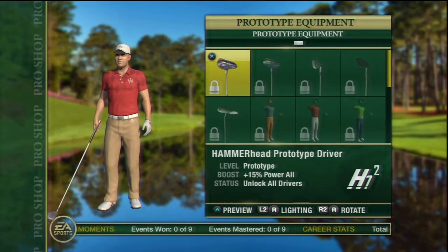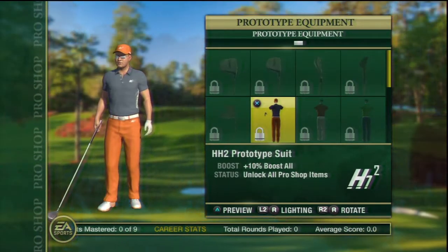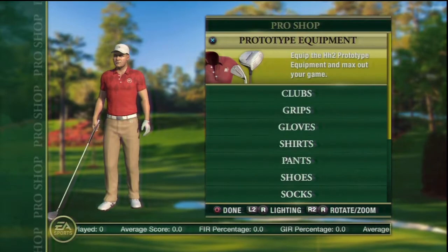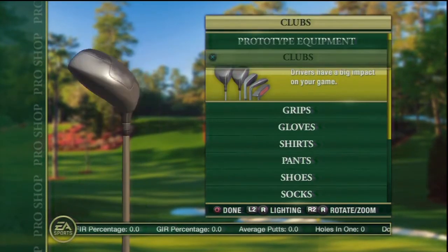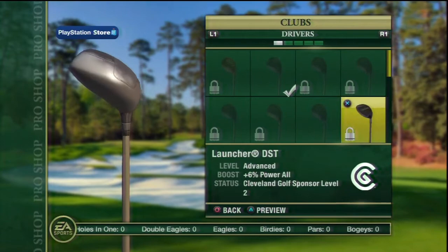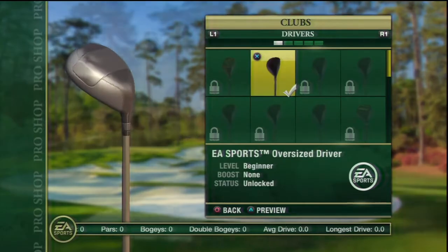The Hammerhead II Prototype Equipment is a new line of golf clubs and clothing created by EA Sports. These items are very difficult to earn, but they provide the best attribute boosts and will help you take your game to a whole new level. To earn the prototype equipment, you'll have to own every item in a specific category. For example, if you want the prototype driver, then you'll have to unlock every other driver available in the Pro Shop. This can be done by either purchasing these items or earning them through sponsorship.